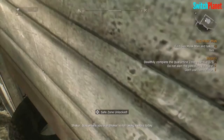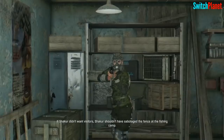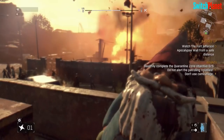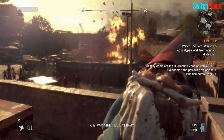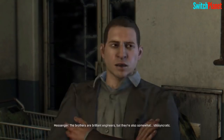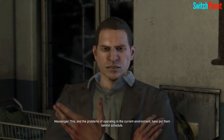Side quests also give us a switch-up from the dark and gloomy tone to something a little more silly. Other survivors scattered across the vast map, as well as notes, give us information to piece together what exactly happened when the outbreak first occurred and little tidbits of everyday life in the apocalypse.